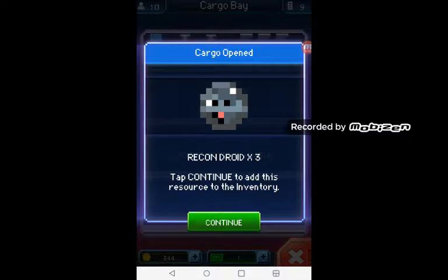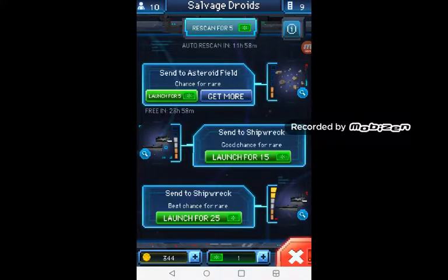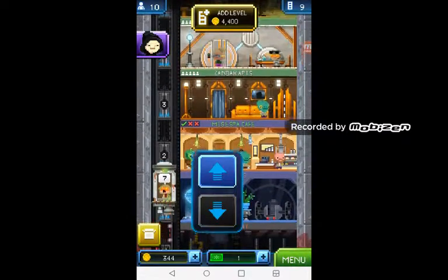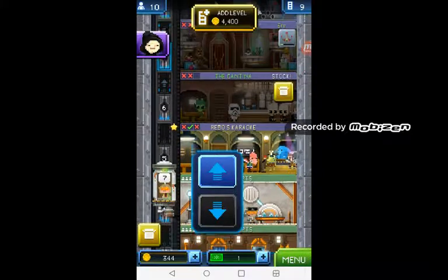Recon Droid X3 — it says to continue to add this resource to the inventory. Can we use these Recon Droids? Let me go ahead and lift this guy up to level seven. I'm gonna look at the inventory to see what these Recon Droids do.